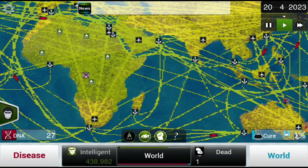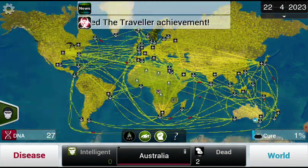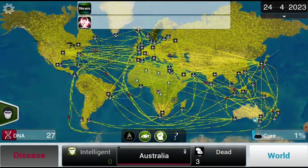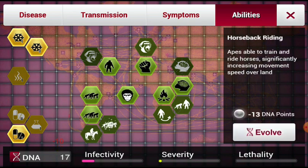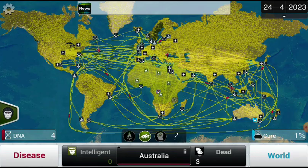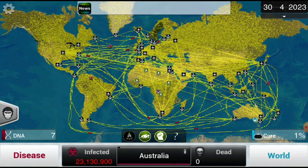So we gotta get those apes ready to move, and then they got them over there. Also probably upgrade their ability to move — logistics, horsebacks — and then you get them to swim. It's gonna take a bit. They've killed seven apes — we need to kill Australia.